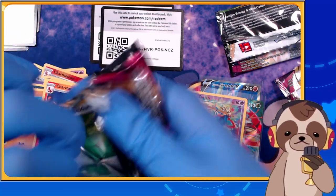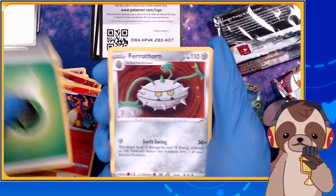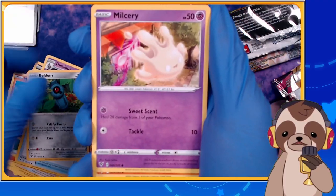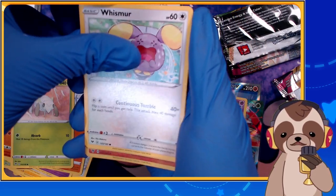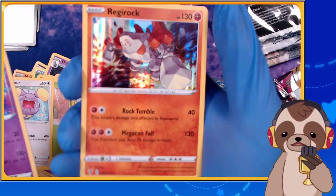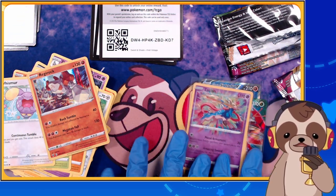Last pack of Vivid Voltage — can we go for four? Here we go: Grass, Pharaoh, Thorndust, Klothsy, Rocky Helmet, Beldun, Miltank — I love Wooper so much — Nincada, Mime Jr. — wait, hold on — another Zacian and Regirock! Big old explosion! Two Zacians in a row — what are the freaking odds?! That makes four in a row! Now we're done with Vivid Voltage.